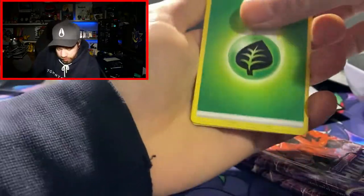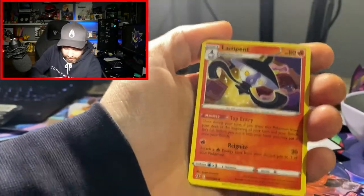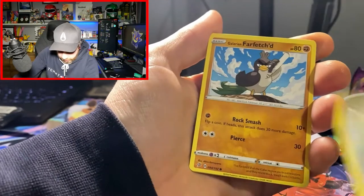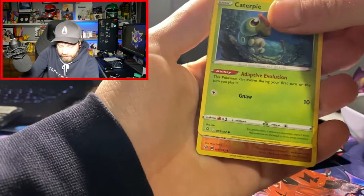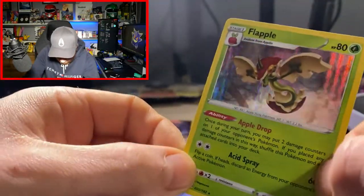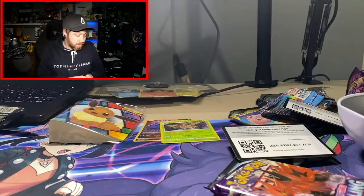Let's get back into Rebel Clash — otherwise known as Rebel Trash. I mean I used to hate it, but then Battle Stars came along, and then Chilling Reign came along, and I've hit absolutely nothing from them. Galarian Meowth, Caterpie, Reverse Holo, and a Holo Flapple. A Holo Flapple! Okay, we'll put that on the hits pile — that is the only other rare Holo we've had.